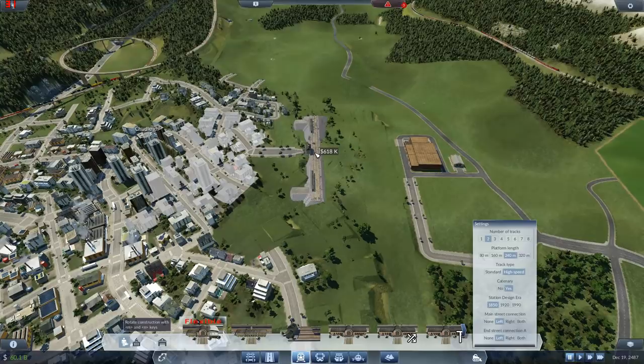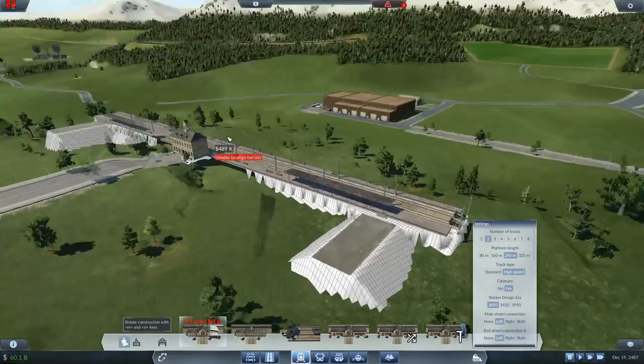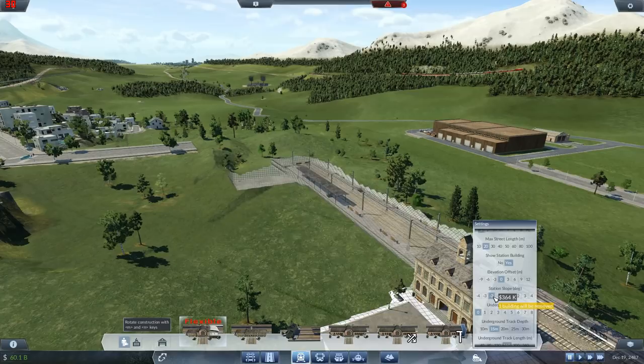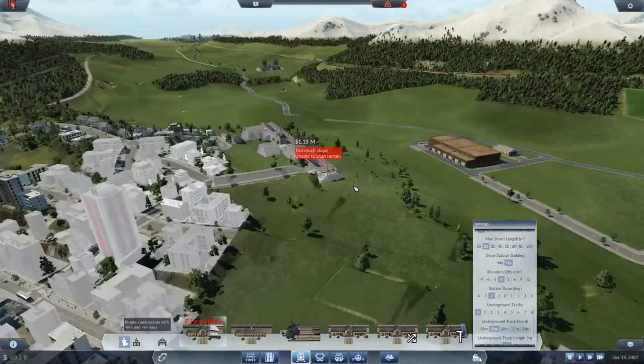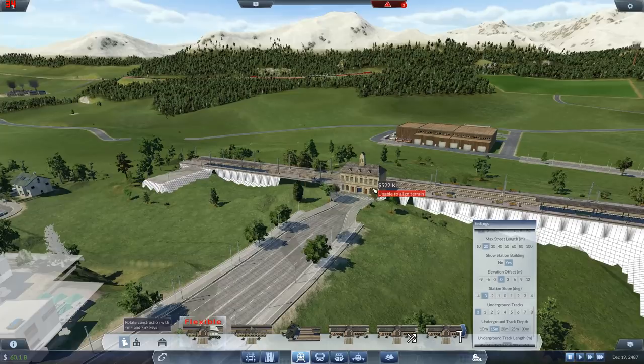That looks fine. Now the question is do we want to slope it? We're gonna have to. I'm going to slope it as little as I can. If we go for minus two or minus three... going for minus three - can't align the terrain, so we need to lift the terrain up a little. Can I get minus two in without adjusting? Yeah I can - in that case we'll go with this.